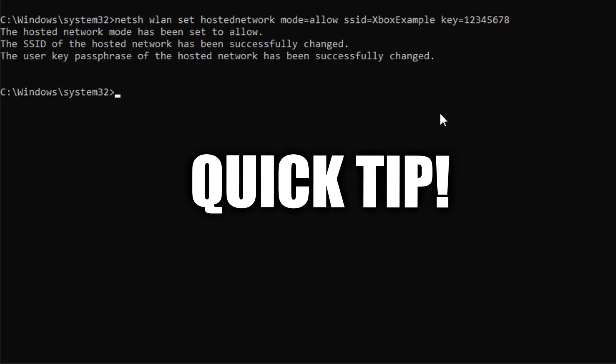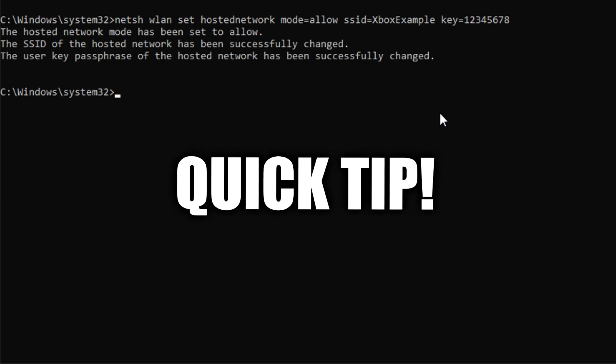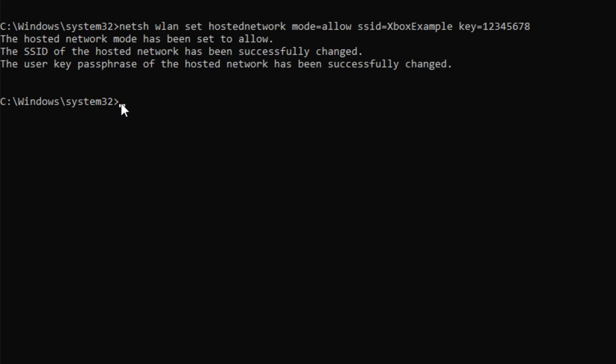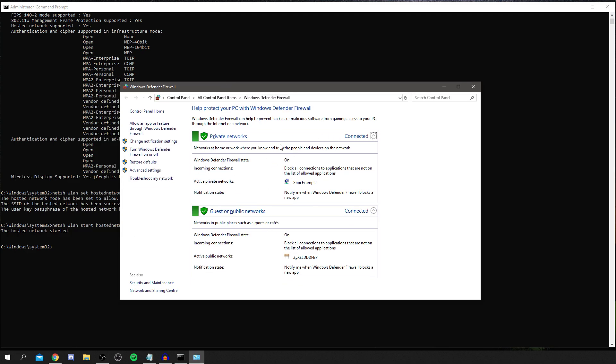If you need to change the password or SSID later, simply re-enter that command with the new details and it will update. You've now created the network but haven't turned it on. To turn it on type: NETSH WLAN START HOSTEDNETWORK. To stop it, replace START with STOP and press Enter. Once started, you'll see 'The hosted network has been started.' Make sure your firewall has allowed it — check that active private networks shows both green.